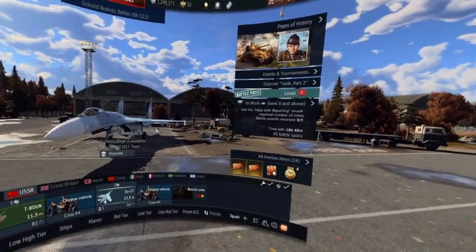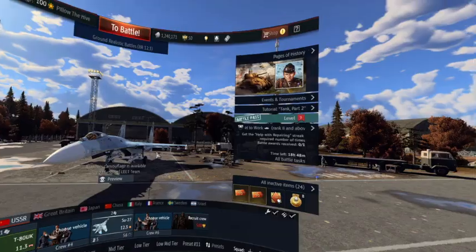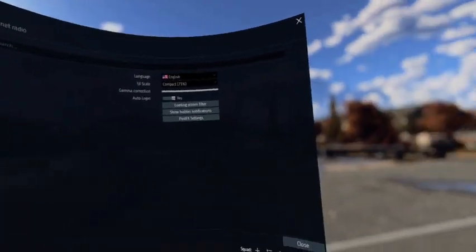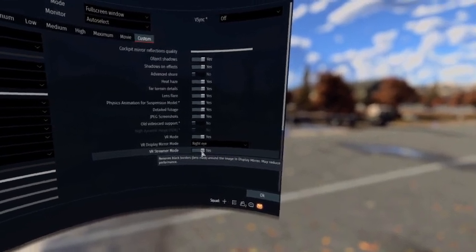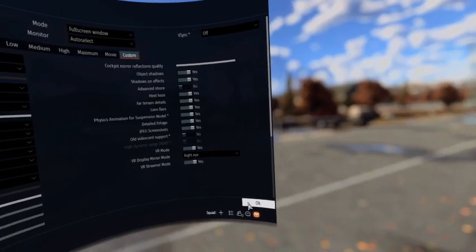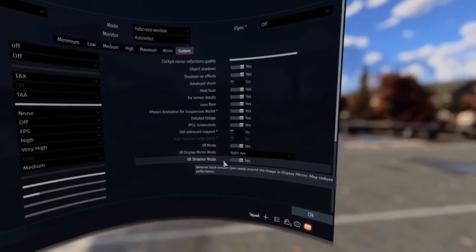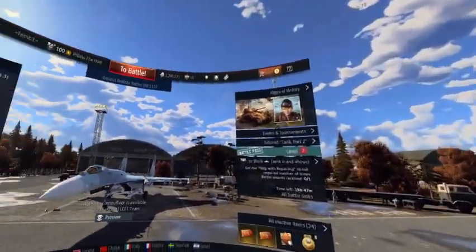First thing: you need to make it consistently possible to enter the game in VR. As it stands, it took me 17 attempts. I believe the issue is the VR streamer mode - when this is on and you start the game, it breaks it. I turned it off, started in VR mode, and had no problem. This setting is supposed to just remove black borders on the visual.